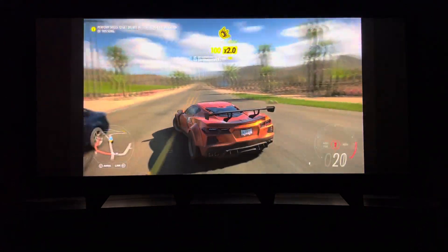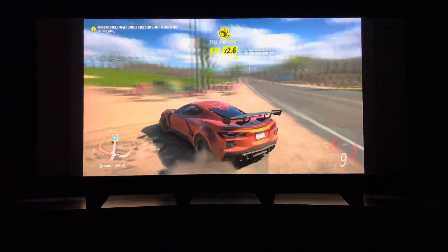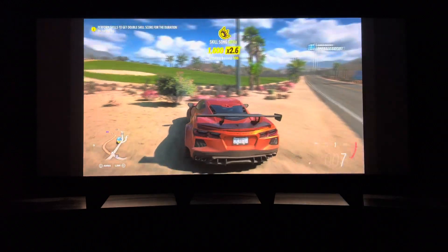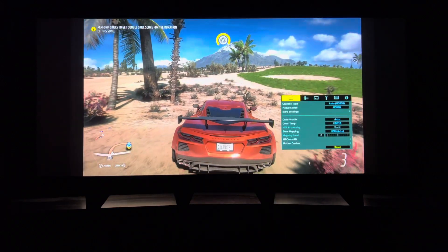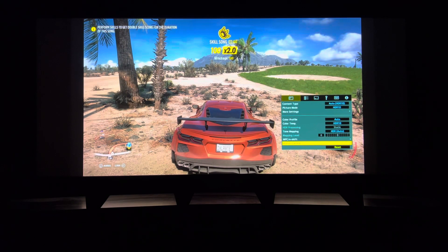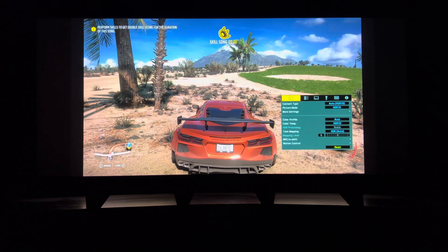So let's take a look at what this looks like — it looks like a blurry mess, it's really not clear at all. So let's try the next thing: we're going to slip down to motion control and cycle through the different motion controls. We'll try low and then we'll try high, so there's low.